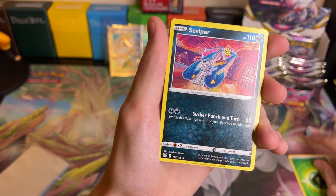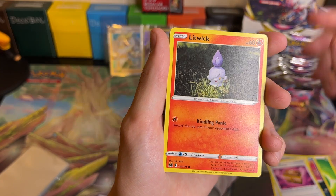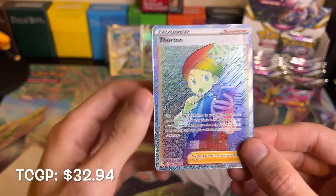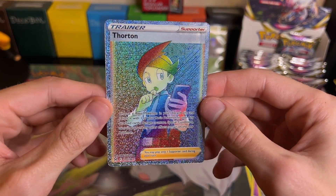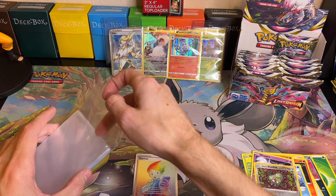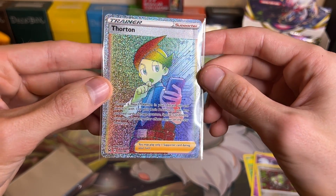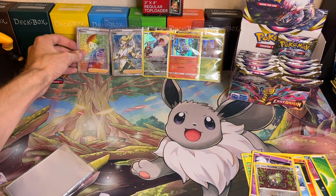Pack eighteen: we got Grass Energy, Viper, Stunfisk, Box of Disaster, Litwick, Roselia, Rockruff, Seal, Shuppet, a Reverse Holo Stunfisk, and then a Rainbow Thornton! Oh my goodness, the hits are real today. Look at those little motherboard marks - that is so cool, it's very tech. It has a good tech vibe to it, and that's what I love.